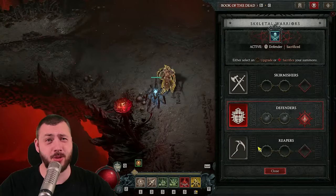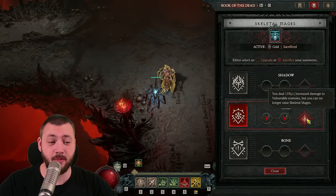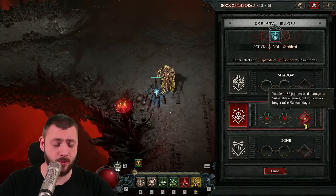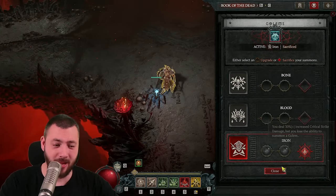Book of the Dead sacrifices are straightforward: Defenders for the Resistance, then Shadow Mages for the bonus multiplier against vulnerable enemies, and lastly the Golem into our Critical Strike Damage multiplier.